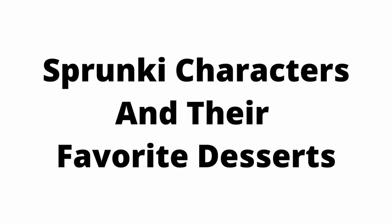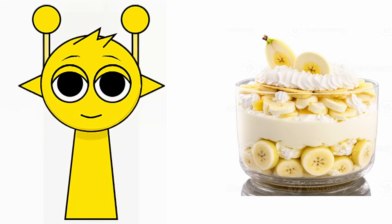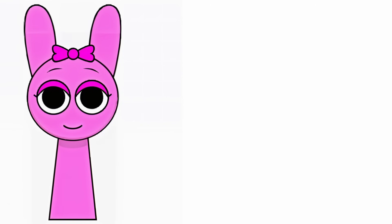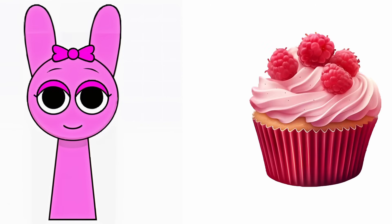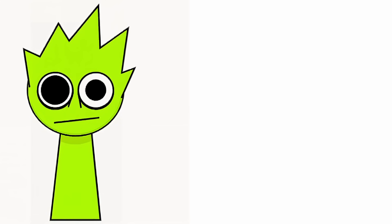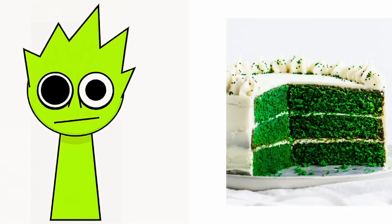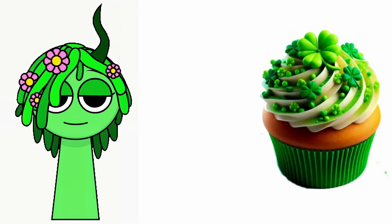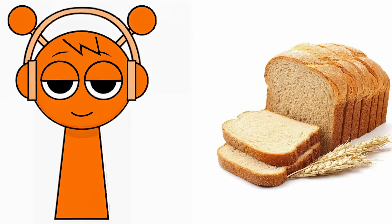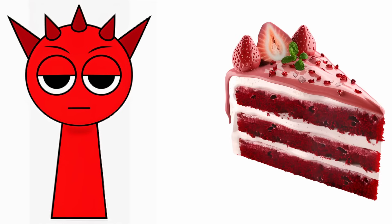Sprunki characters and their favorite desserts. Simon: Banana Pudding. Gray: Chocolate Mousse. Wenda: Ice Cream. Pinky: Raspberry Cupcakes. Fun Bot: Lemon Macarons. Lime: Green Velvet Cheesecake. Vineria: Cupcakes. Brood: Chocolate Brownies. Oran: Red Velvet Cheesecake.